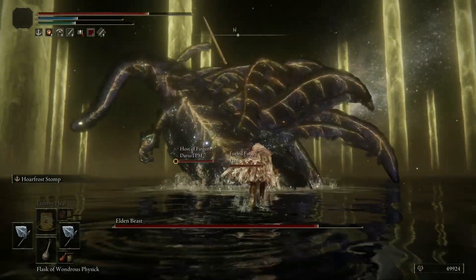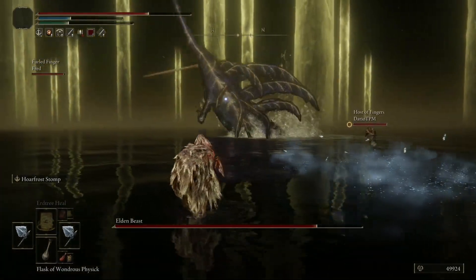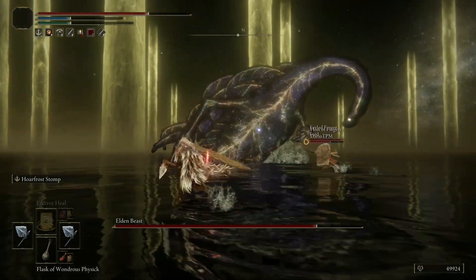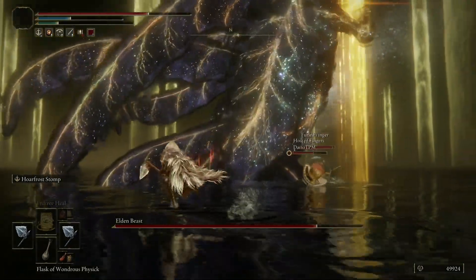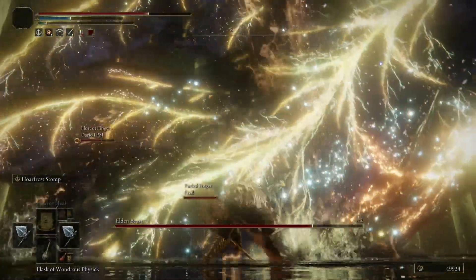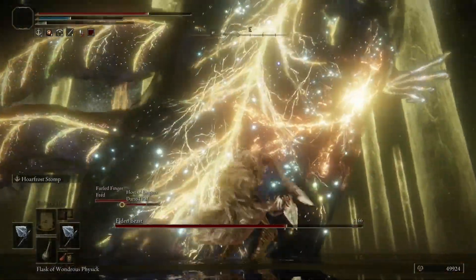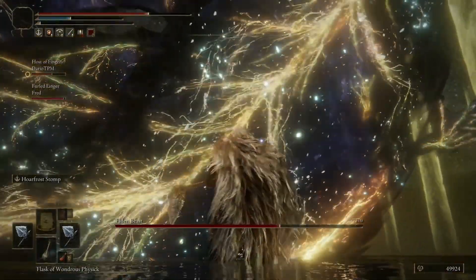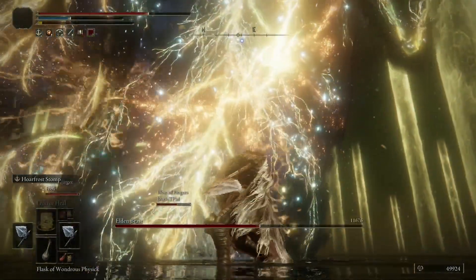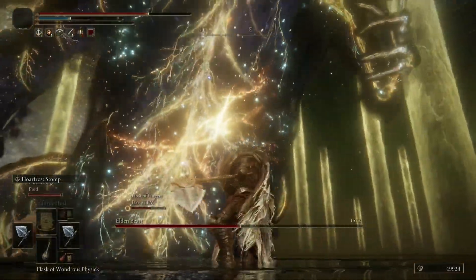Once we staggered it, it wasn't able to move at all. I recommend if you're playing with randoms and there are aggressive players, just go and attack. Try to attack melee, all of you, and you'll be able to start staggering very quickly. You can do it alone too — some weapons are better than others for that — but in co-op it's much easier, as long as other players are cooperating. I'm not just attacking from the front; they are attacking from the back. As you can see, it just staggered completely.